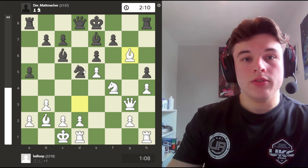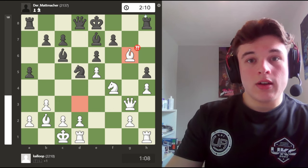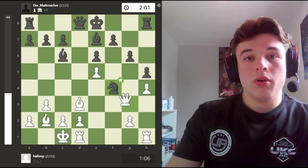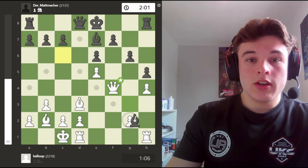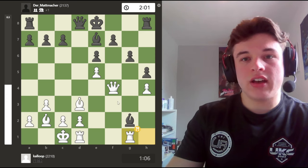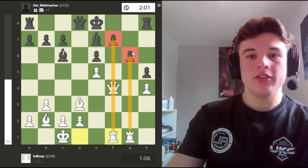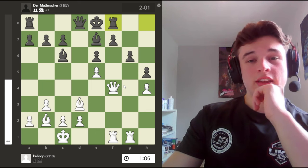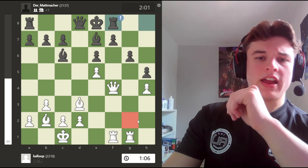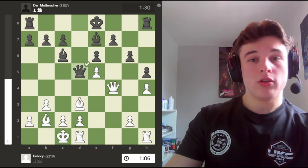But the problem is, even if this happens, my opponent can just take on f4 first, or play Rg8 pinning the bishop. Say this happens - the king defends the rook - so it just doesn't work. My opponent takes anyway, stops all those ideas. If Bxg2 now, it's kind of scary because my opponent doesn't have enough time to castle kingside. And if he retreats the bishop back, I'm kind of lining up the cannons. My opponent has to be quite accurate not to get checkmated.